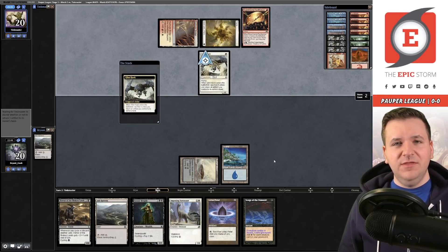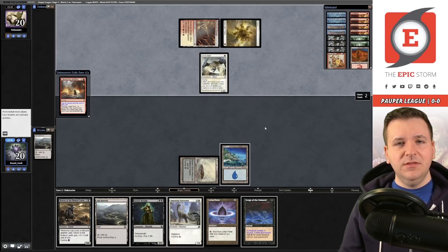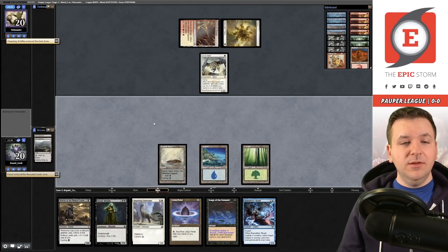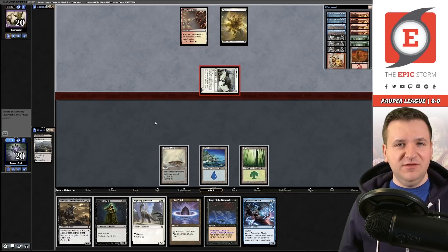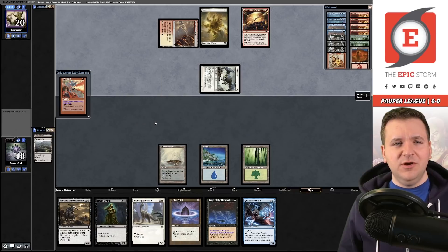I was studying decklists recently and I noticed that these decks don't even play Prismatic Strands for the most part, but I still think it's almost free to board in the Flaring Pain just in case. Pyroblast being the reveal to Synthesizer, Glint Hawk again. So much value off these Synthesizers this game. Let's cycle the Vantasaur, cycle Stinger. On upkeep, draw - I'm just going to pass. Synthesizer's back, the Golden Egg. The plane still has four cards in hand. We'll take four going down to 14. Another Glint Hawk - picking up the Golden Egg.